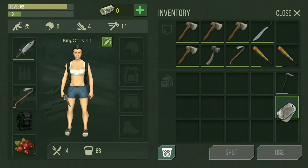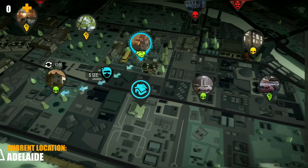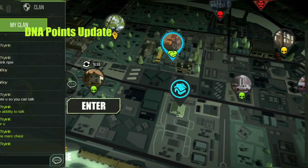I got a special limitless silver badge, the zero kind. Hi, this is King of Trying It with another video. Today is going to be about Kings Deduction, and we're going to be talking about the DNA points — we're going to go through a few things.